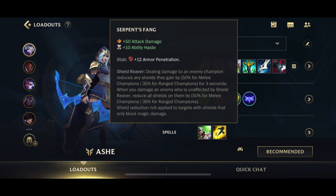Next up, Serpent's Fang is generally built after Imperial Mandate. It gives you 50 AD, 10 ability haste, armor penetration, and the Shield Reaver passive. You don't really care too much about the stats per se — the AD and armor penetration help a little with damage since Ash is an ADC, but Ash support is mainly about utility. The ability haste and especially the Shield Reaver is really what you're after.